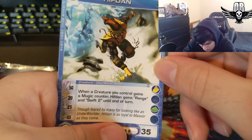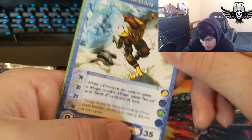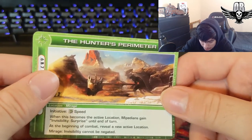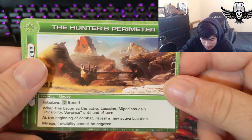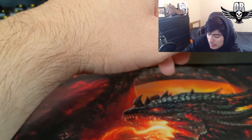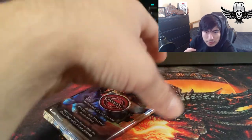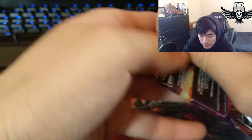Hip Down: when a creature you control gains a major counter, Hip Down gains Range and Swift 2 until end of turn. I don't remember pulling this card actually — seems like a common or uncommon. Hunter's Perimeter: when this becomes the active location, Mipedians gain Invisibility Surprise until end of turn; at the beginning of combat reveal a new active location. Garage ability: invisibility cannot be negated. That's pretty cool. Though I'm confused about how that interacts with the mirage locations — the mirage locations are pretty weird.